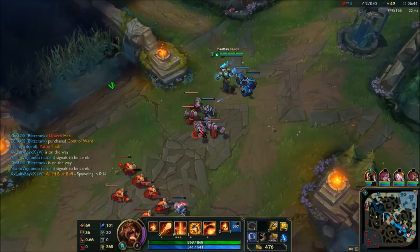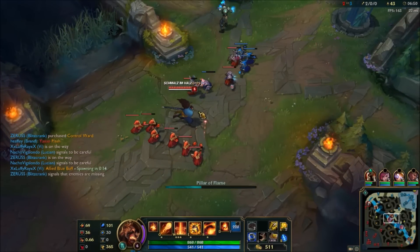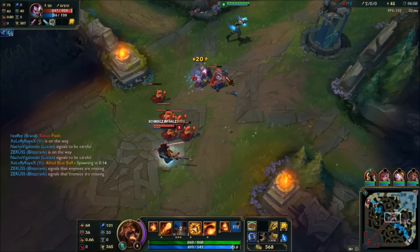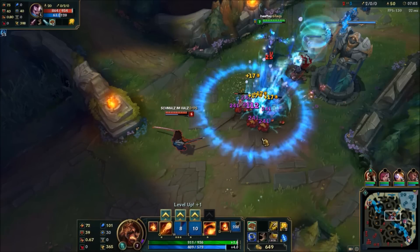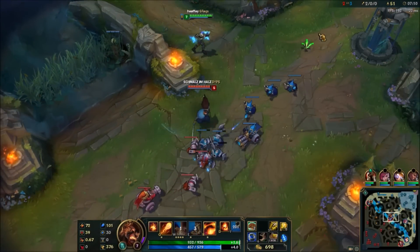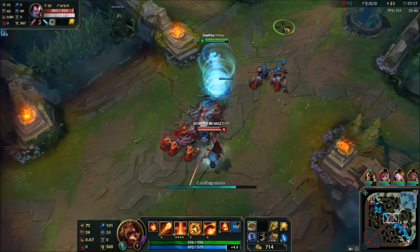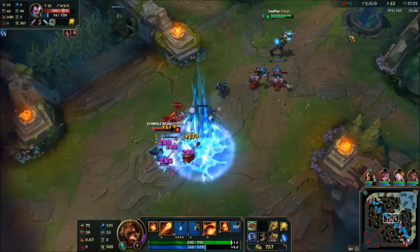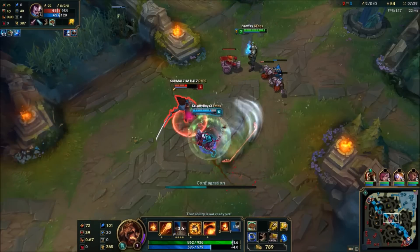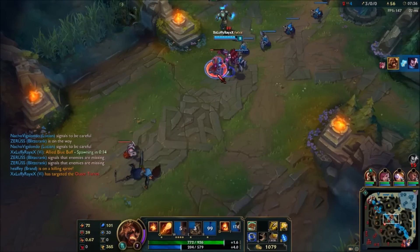I'll let this lane push. He must be quite demoralised at the moment — he hasn't got great farm and I'm letting it push into the tower. As he goes for this minion, I'll harass him. That was quite predictable. Just clear it nice and quick. Let's get the ward down. As he goes for the farm — that was great because he was already on fire so he ended up doing more damage. I had an ult and ignite so he was going to die pretty quickly anyway, regardless of when the fight came.